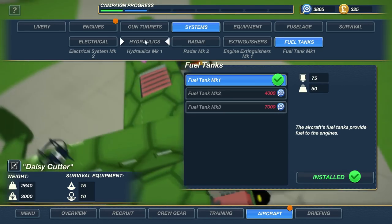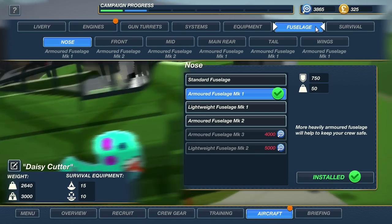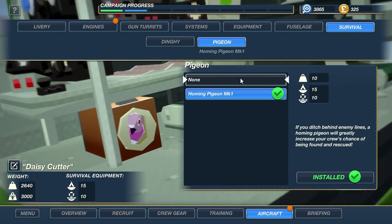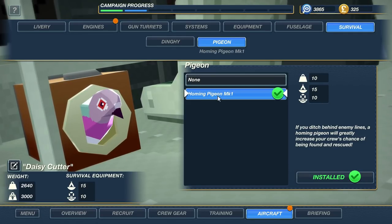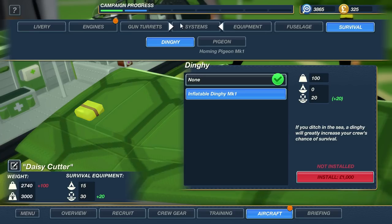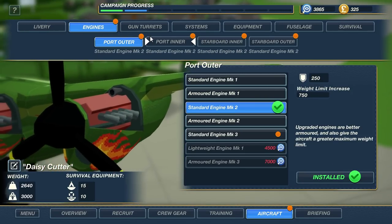You can upgrade the radar, hydraulics, extinguishers, fuel tanks, what type of equipment racks you want, fuselage armor, and survival equipment — like a homing pigeon! In case you go down with the ship and need an emergency landing, the homing pigeon can help you get home. The dinghy might not be a bad idea, but we only have 325 pounds left so we really can't afford much.